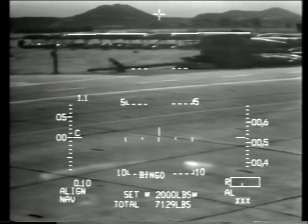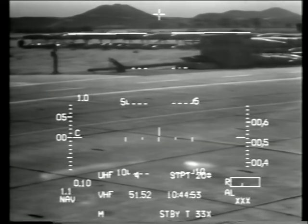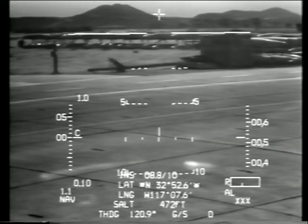Go to the list page, put the bingo in for 1800 pounds. That means I'll get a fuel light at 1800 pounds of gas, and I'll know that I need to go home. List six — see how my alignment's coming along. It's flashing at me, so it's ready.